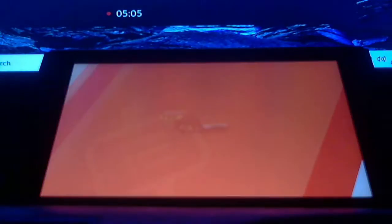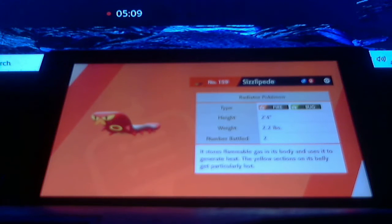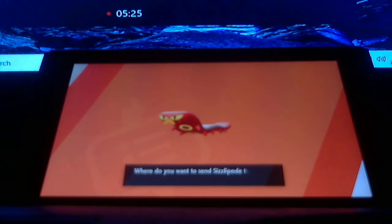Let's see about Sizzlepede. It's been added to our Pokédex, and it's known as the Radiator Pokémon. It stores flammable gas in its body and uses it to generate heat. The yellow sections on its belly get particularly hot. Sizzlepede is an extreme hot dog — it's a hot little insect, a Fire and Bug-type, to be honest.